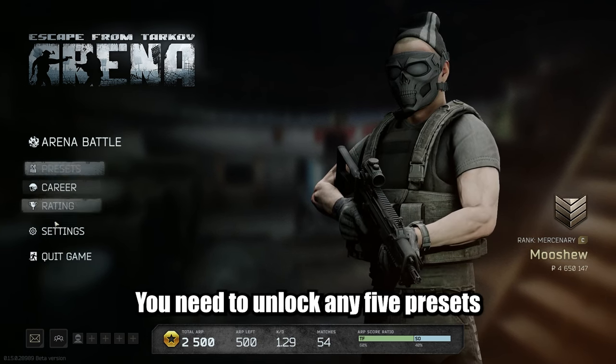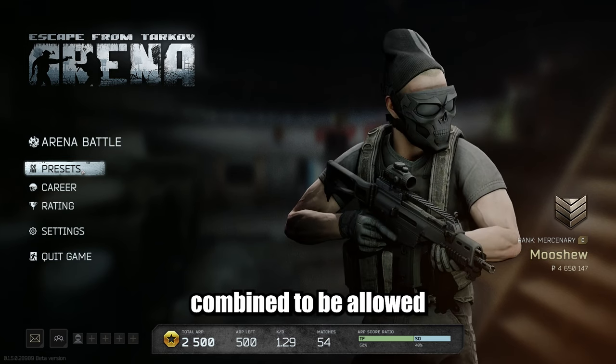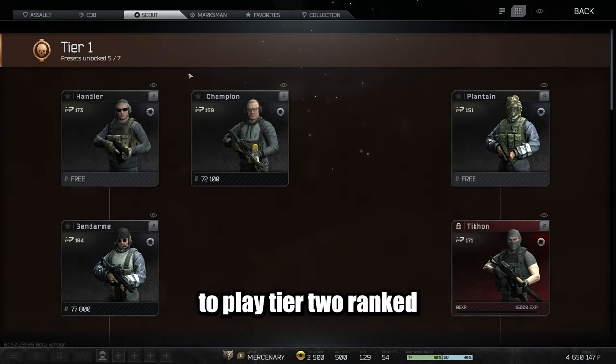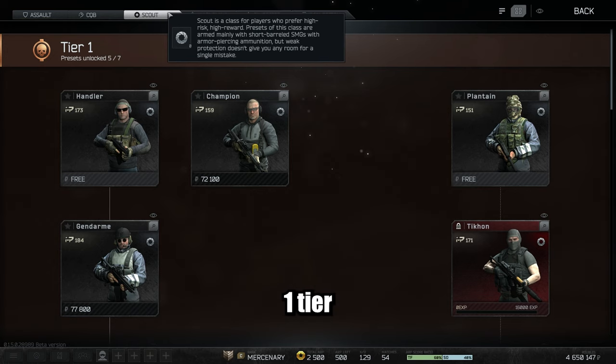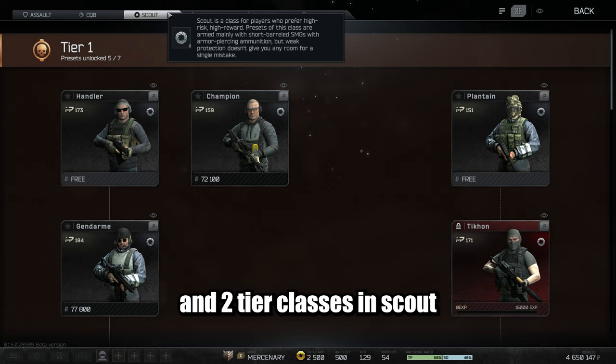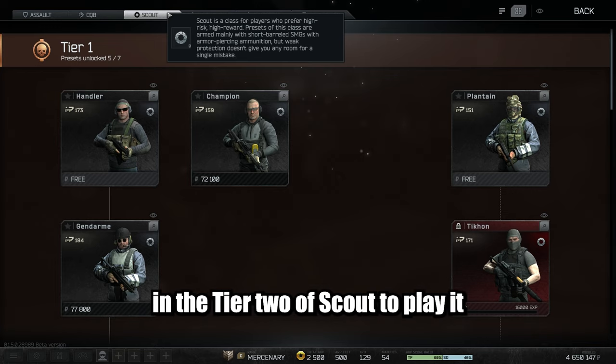To get into tier 2, you need to unlock any 5 presets from any of the trees combined to be allowed to play tier 2 ranked. So you can unlock 1 tier 2 class in CQB, 1 tier 2 class in Assault, and 3 tier 2 classes in Scout to be allowed to play tier 2 ranked. You do not need to unlock 5 presets in the tier 2 of Scout to play it.